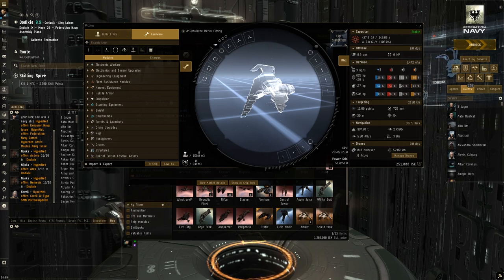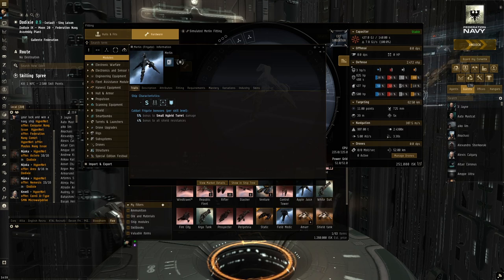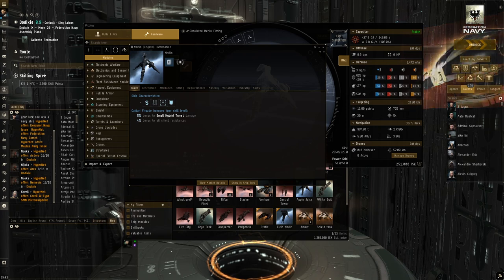The next thing we need to consider is what are my ship's bonuses. You can right-click and go to traits, and it'll tell you exactly what the ship does. You can see the ship characteristics: it uses hybrid turrets and is generally good for combat and useful with shields. The ship's bonuses scale per level — level one gives 5% to small hybrid turrets and 4% to all shield resistances. This ship is good with small hybrid turrets which deal fairly high damage, and has a bonus to shield resistances making its shield tank a lot stronger.